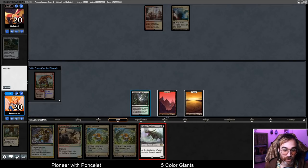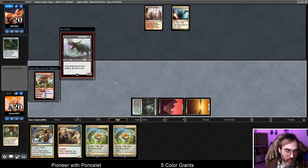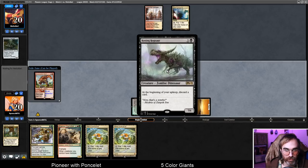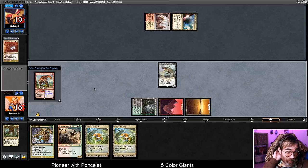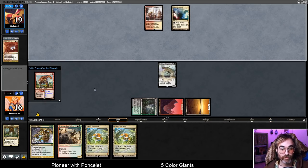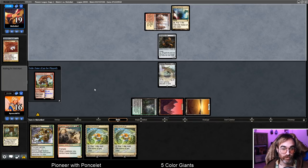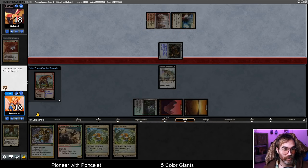We're going to play Rotting Regisaur here. Opponent seems to be doing something with a lot of colors as well — maybe an Ensoul deck with All That Glitters. Usually playing big giant creatures and then giving them Trample is pretty good. Boros Charm resolves for them, then Ginger Brute resolves. We're at 15.